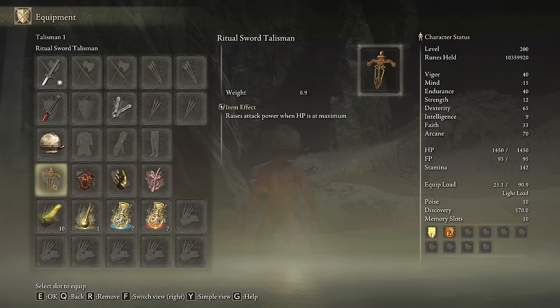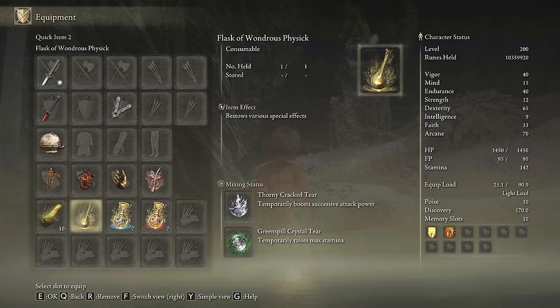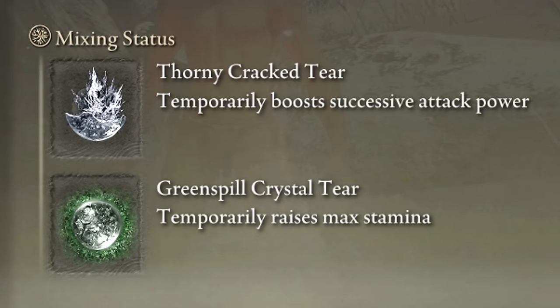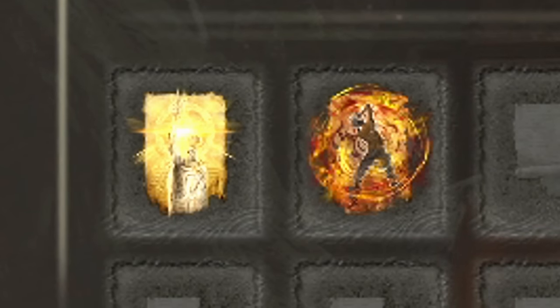The most powerful talismans for this amazing build are the Ritual Sword Talisman, the Lord of Blood's Exultation, the Millicent's Prosthesis, and the Rotten Windsor Insignia. If you are missing one of these, the Fire Scorpion Charm is a great option as well. In our Flask of Wondrous Physic, we are going to use the Thorny Crack Tear and the Greenspill Crystal Tear. Because of the high speed of attacks of this build, with this combo we can deal an absurd amount of damage. This build devours stamina, so be sure to craft some Pickled Turtle Necks to boost your stamina regeneration speed. To get the most out of this build we need 40 on Vigor and 35 on Endurance, 60 on Dexterity, 33 on Faith and 70 on Arcane. Golden Vow and Howl of Shabriri are going to be our main buffs.